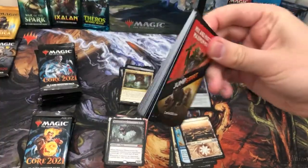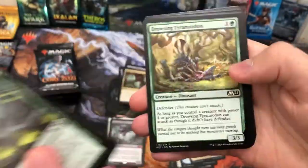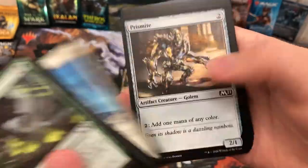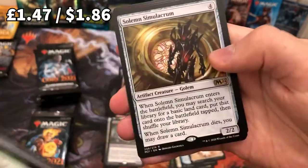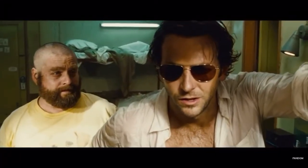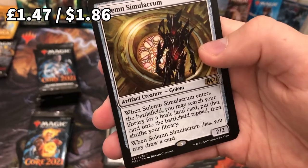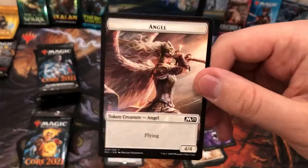An advert for Jumpstart — looks very fun, I like the idea in principle, but not really something I'd buy. Prismite, and a Sanctum — getting a few shrines here, pretty cool. And a Solemn Simulacrum! Another very cool card — get those lands out, draw your cards. And another alternate Swamp. I wonder if we've now got one of every color.